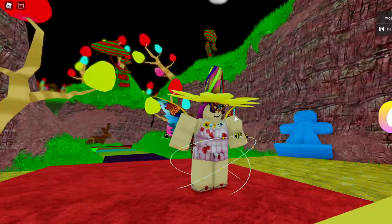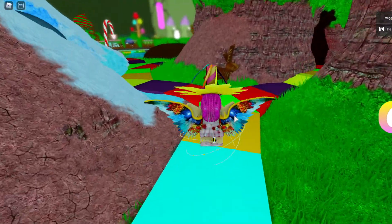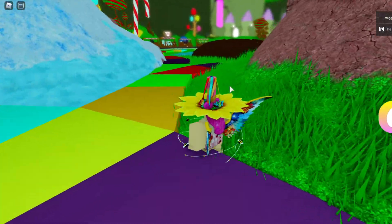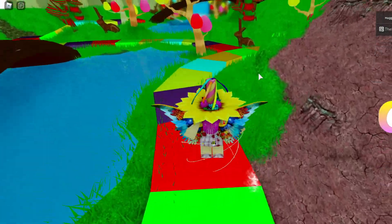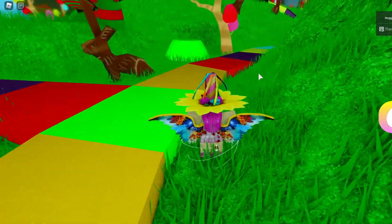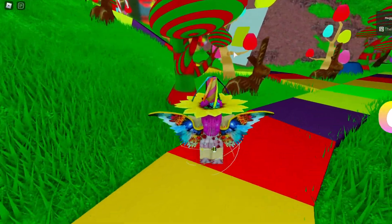From the spawn area, you want to head towards the cyan village area. From the spawn, go forward and left, and then once you see the chocolate bridge, go right. Keep going right until you see this giant card — a giant yellow card — and then go straight once you see that.